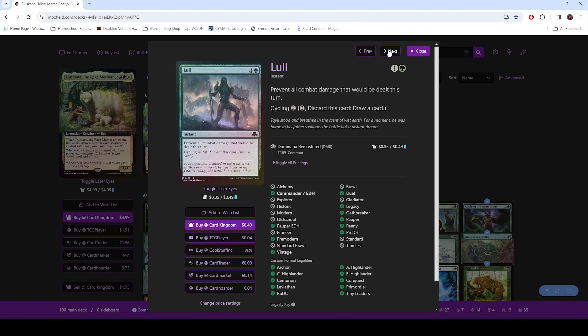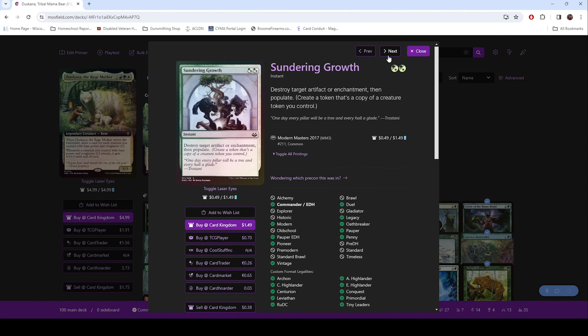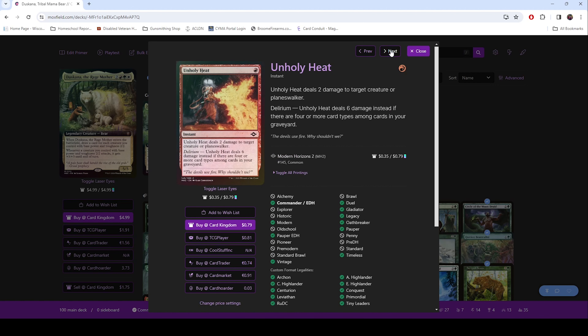Another way to prevent combat damage — this is either they're swinging in at you with big stuff and you want to make sure they can't kill you, or you're swinging in and want to keep your stuff to the next turn. Monstrous Rage — it's got a bear. Sundering Growth — another removal. Unholy Heat — another removal.